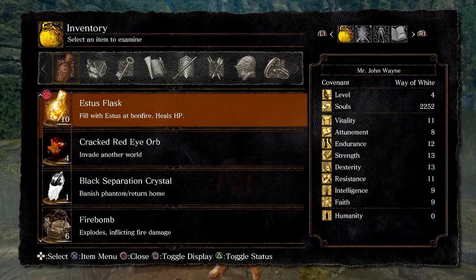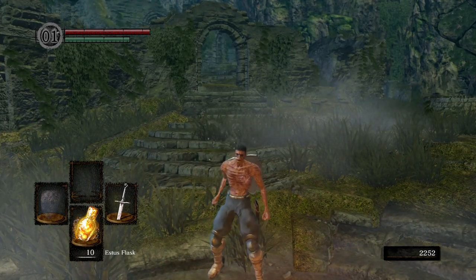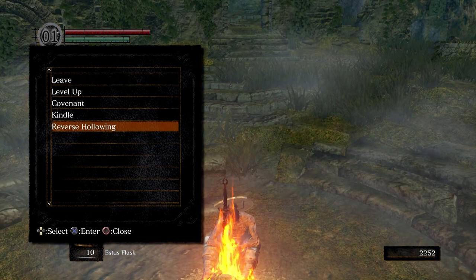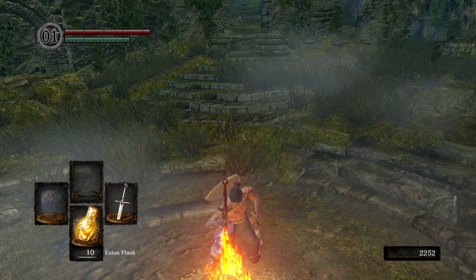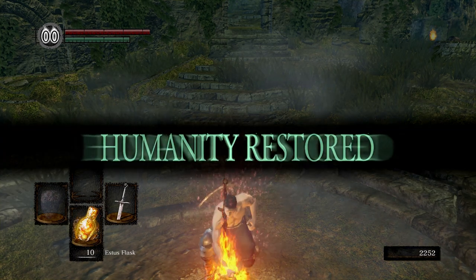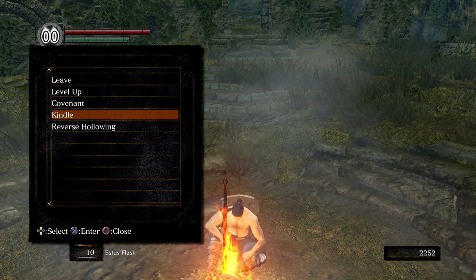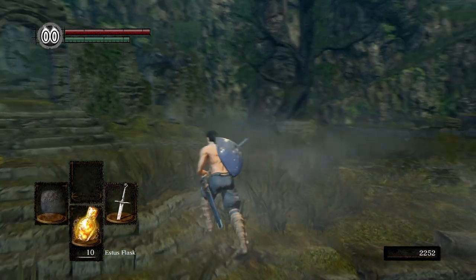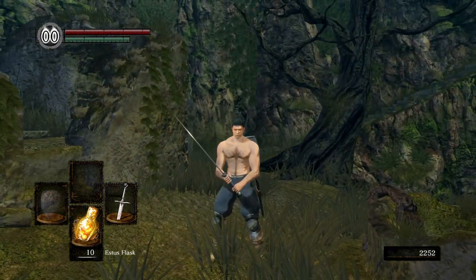Real quick, what we're going to do is we're going to pop a humanity, and the reason why is because I want to show everybody that you can turn human. If you come to the bonfire and sit at it and you have at least one humanity, you can reverse hollowing and that will turn you to your human form. Whenever you're in your human form you can kindle bonfires — you can only kindle them once for now, which will allow you to have 10 Estus instead of just 5 whenever you rest at that bonfire. So whenever you get a humanity, sit at a bonfire, kindle it, and do yourself a favor and have an extra 5 flasks.